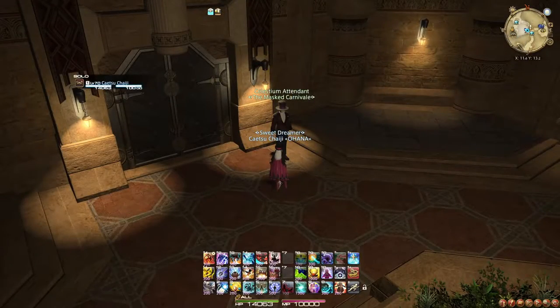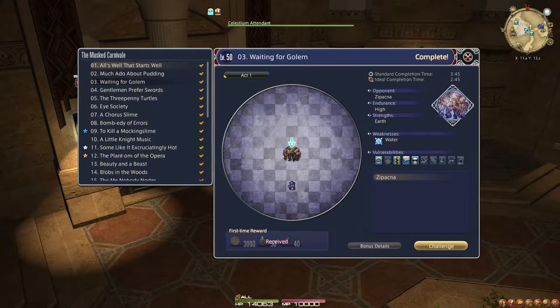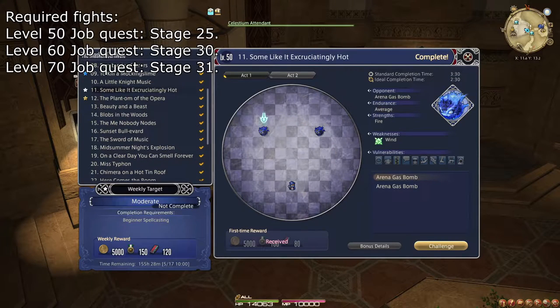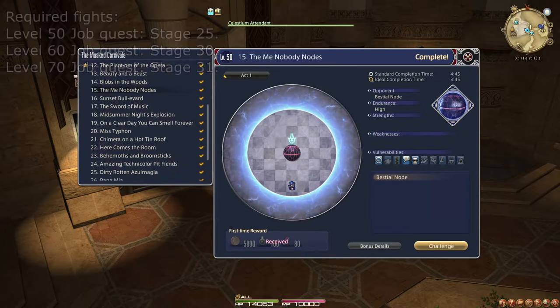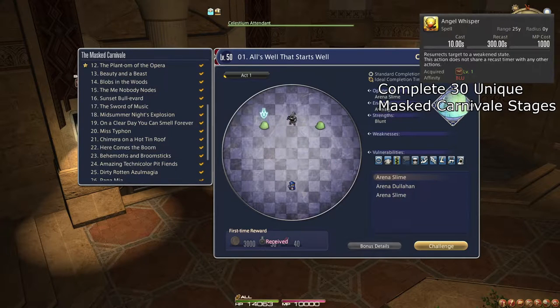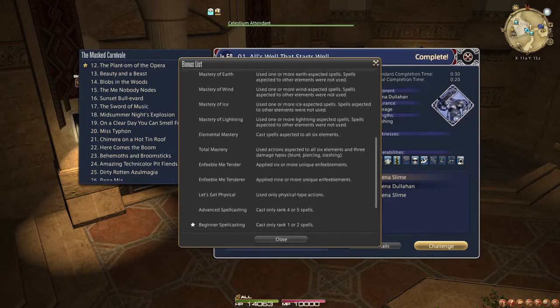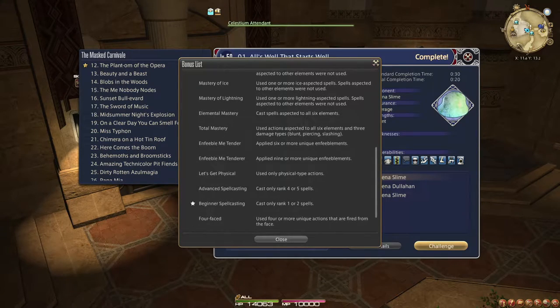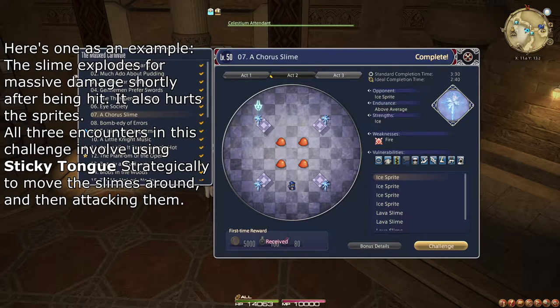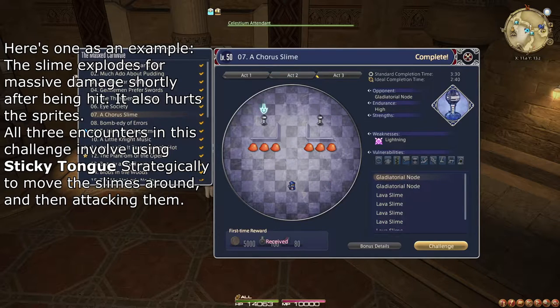On the level 50 part of your job questline, you also unlock the Mast Carnival. You're also required to do certain fights in the Mast Carnival — mainly the hardest ones — to progress your job quest further. Not to mention that the Blue Mage Raze is locked behind completing the whole thing, so at that point you might as well do all 31 fights. Mast Carnival is a fun way to test your ability as a Blue Mage, as each encounter requires something specific of you to proceed, and some of them are made much easier by having access to more powerful attacks. I highly recommend looking up how to do a fight if you find it difficult, as they're often seen as puzzles to be solved.